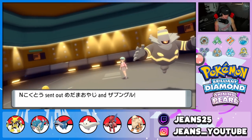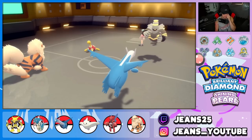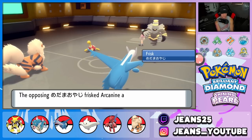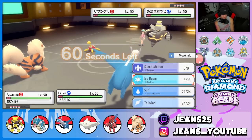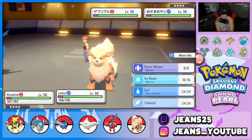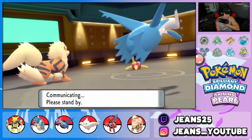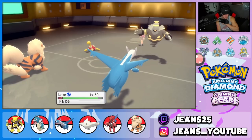He leads Shuckle and Dusknoir — we're not popping Tailwind here. We're rolling with maybe some burns, some Snarls, and drop an Intimidate turn one. Snarl will just poke here. I kind of hate this matchup for Latios — I'm rocking Surf but would rather have Psychic or Dragon Pulse here since this is more of a Storm Drain Gastrodon-style Latios set.